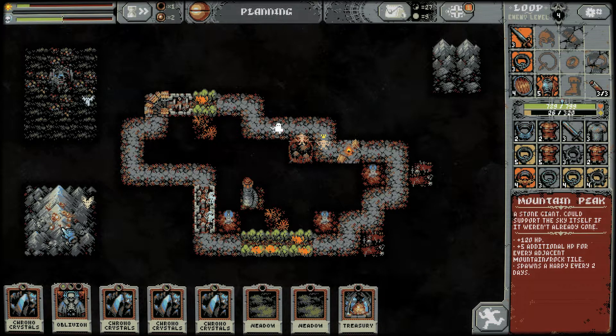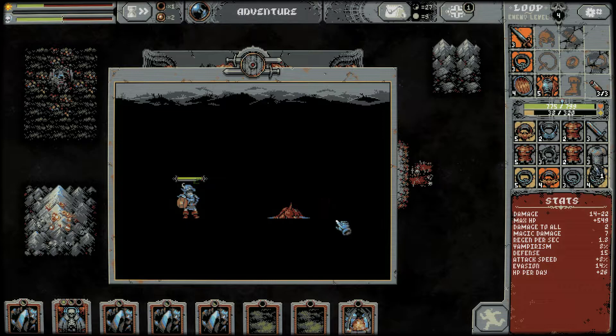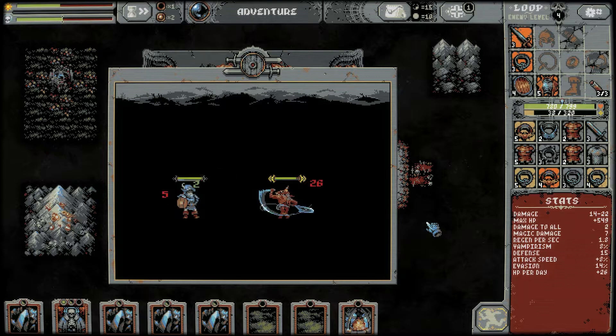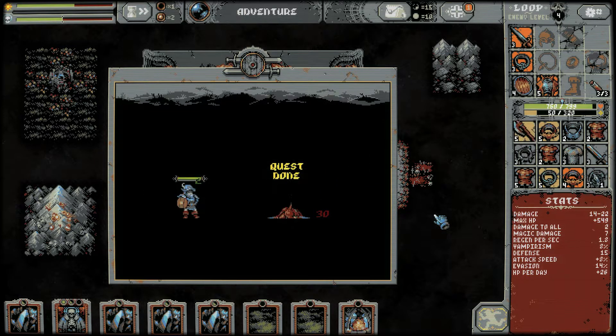This one here spawns a harpy every two days — do I want a harpy? That's the question. Let's fight one of these guys and see how we do. We got some decent loot from him — regen 0.6, defense 5, not worth it. This one we need to kill for the quest. Actually, they're not that tough. Quest done! We get damage 17 to 25 with defense and regen.